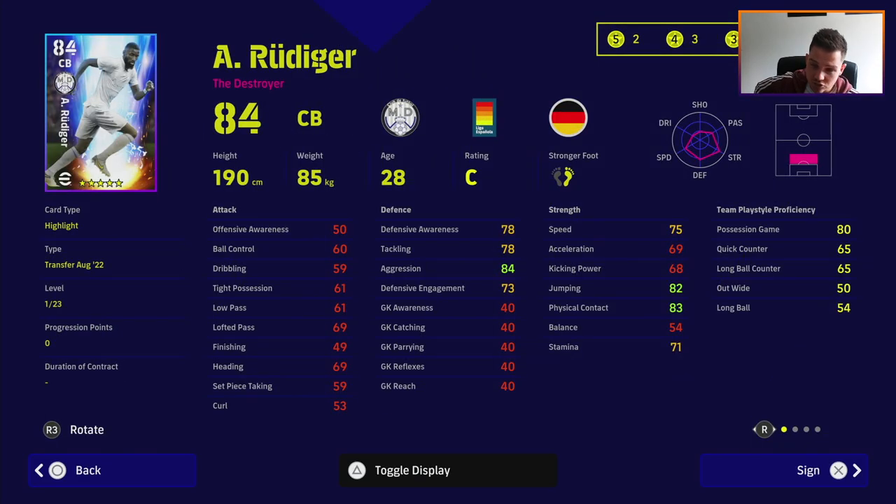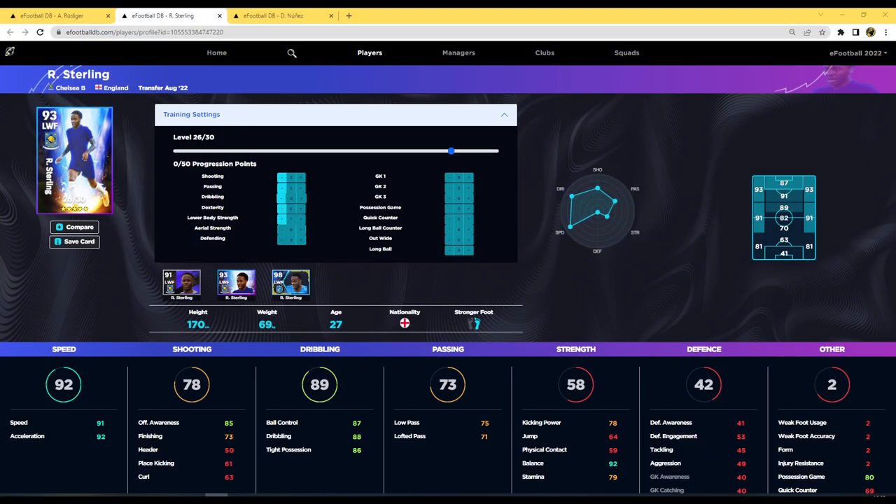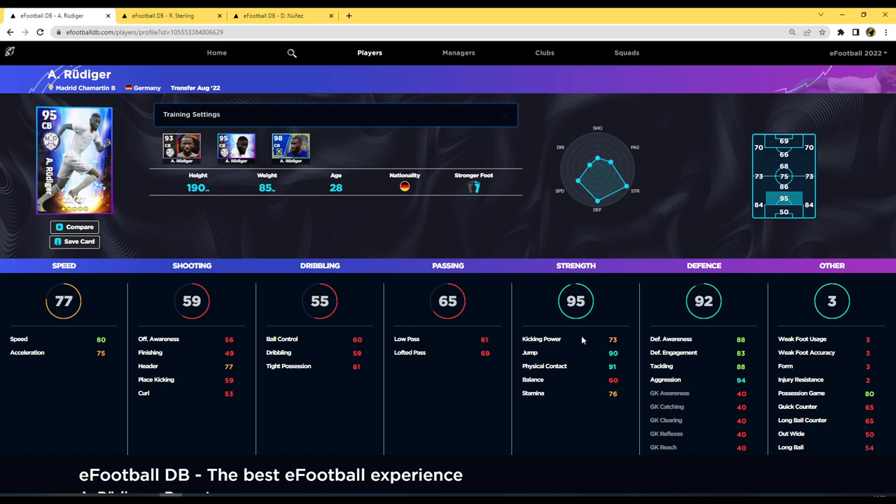Last but not least, Rudiger from Real Madrid. He goes up to 23 levels and on first look he's got really nice stats - unwavering form, aerial superiority, 190 cm, interception, man marking, heading and sliding tackle. He doesn't have blocker which is a shame. Maxed out he gets 90 jump, 91 physical contact, 94 aggression, 88 defensive awareness, and 88 tackling - very very nice. Speed is 80 and 75 acceleration, but he'll be a monster for you if you don't have someone like Upamecano or Van Dijk. Him and Nunez are probably the pick of the players in this pack.